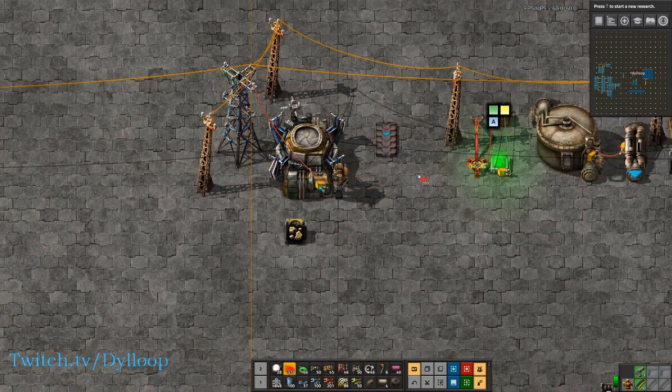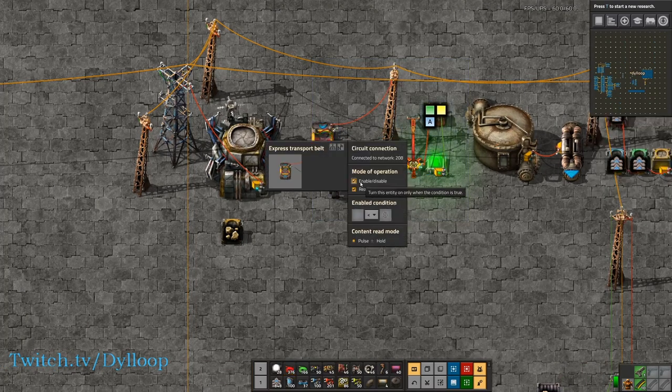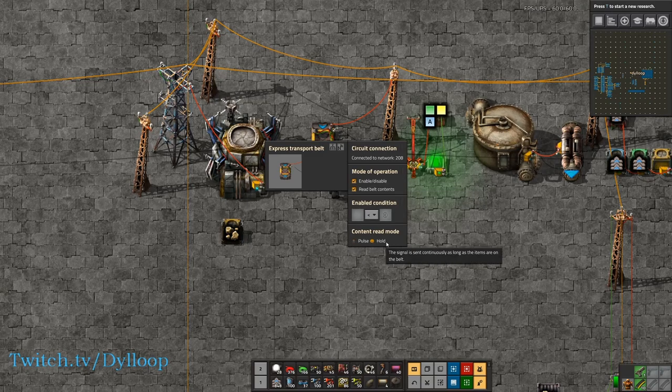Next we have transport belt. Transport belt works kind of the same as inserters. You can have two options: enable or disable, which works the same, or you can read the belt contents either on a pulse or on a hold. The hold works a little bit better because it sends it continuously as long as the items are on this chunk of belt, whereas the pulse only sends it for one tick the minute it enters the belt.